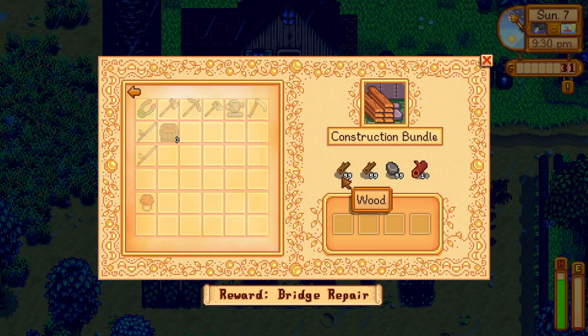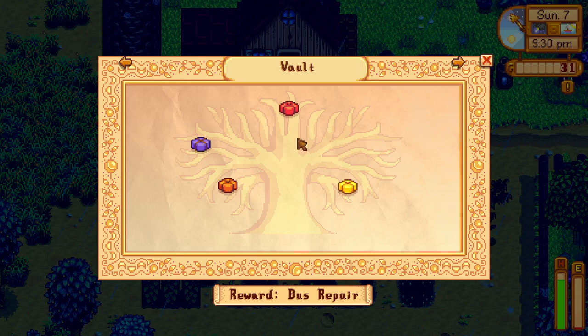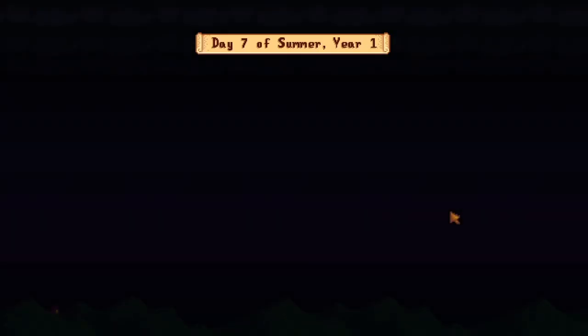We need to just plan a day to get a bunch of wood and stone and finish this bundle just to get it over with. For the vault bundles - 2,500, so like 30,000, 40,000... basically like 43,000 total. It could be worse. Oh my gosh, we unlocked the recipe for the ring!